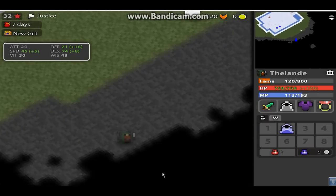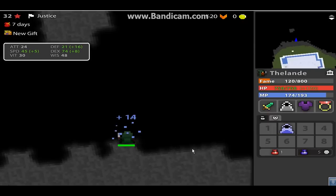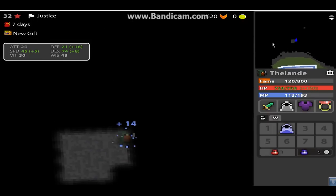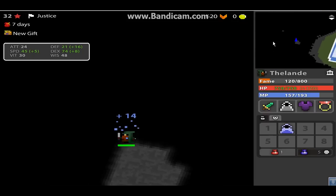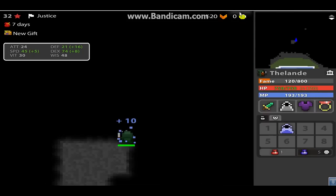Once you teleport outside, you'll see a little island right there — this is where the camera rotation comes in handy. Rotate to it, teleport to that island, and then there's another one, so you rotate again and it'll be just a smidge right there.